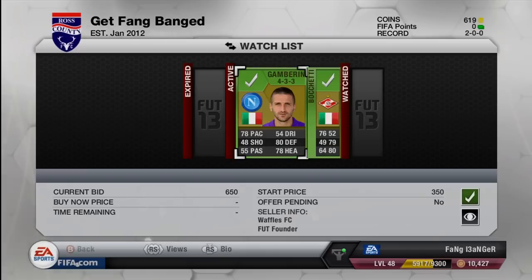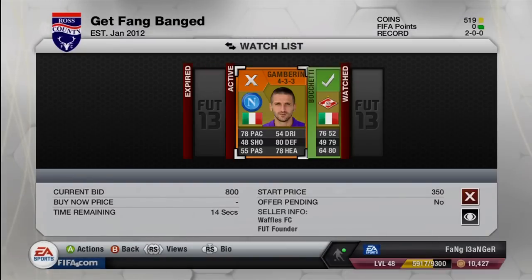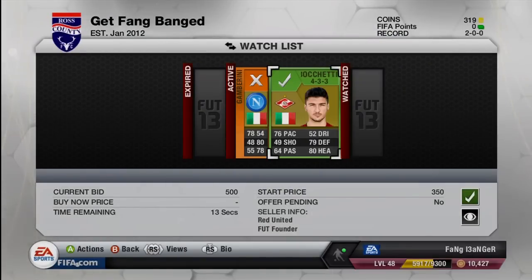I also need some center mids. They seem to be a little bit of a more expensive position. I'm in a 4-3-3 formation, so the Italian center mids are up more in the range of like 3,000 to somewhere like 10,000 coins. You can obviously get Pirlo for way more than that.